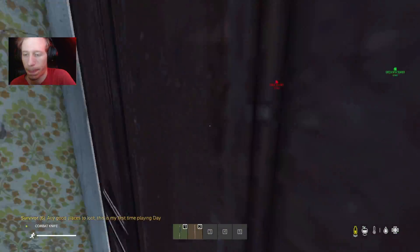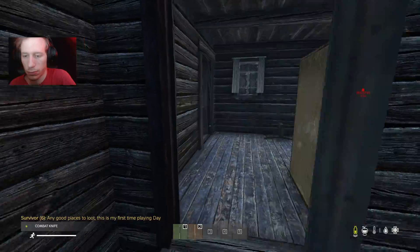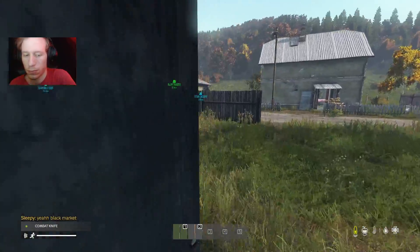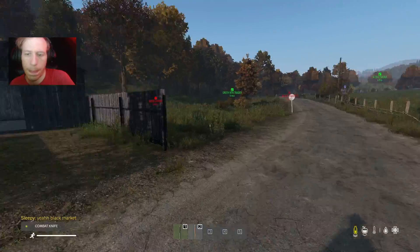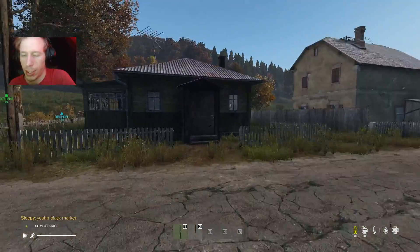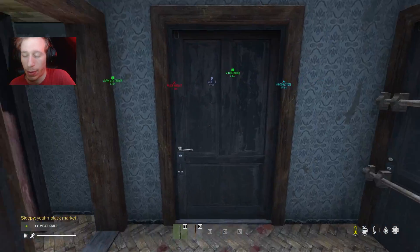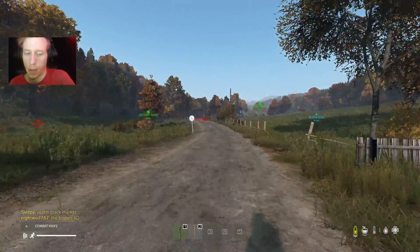Nothing in here. Nothing good. Someone said the black market is a good place to search, but that's really far. Let me search this small shack and see if there's anything good. Open it up — nothing. Check the bodies too.